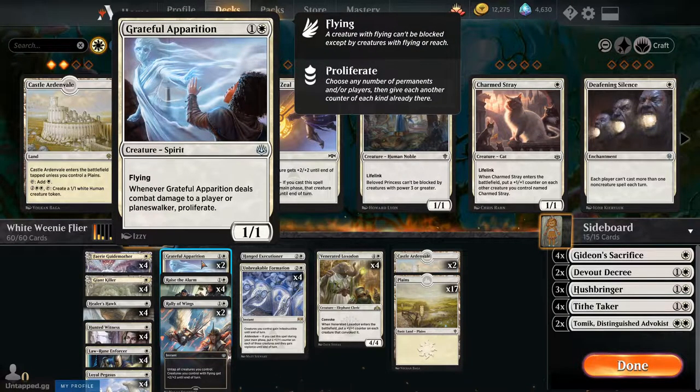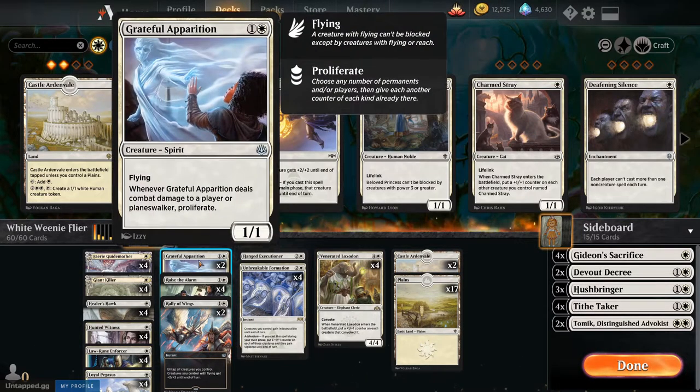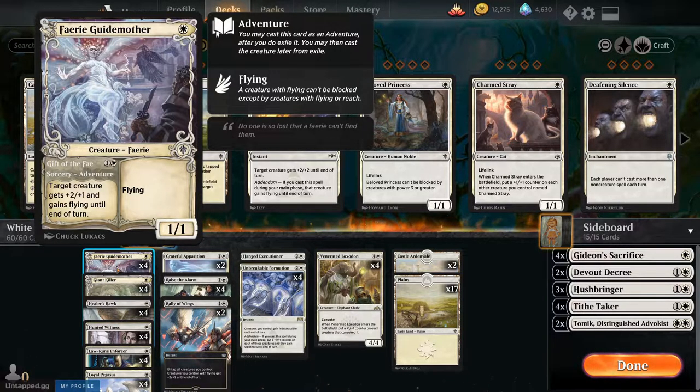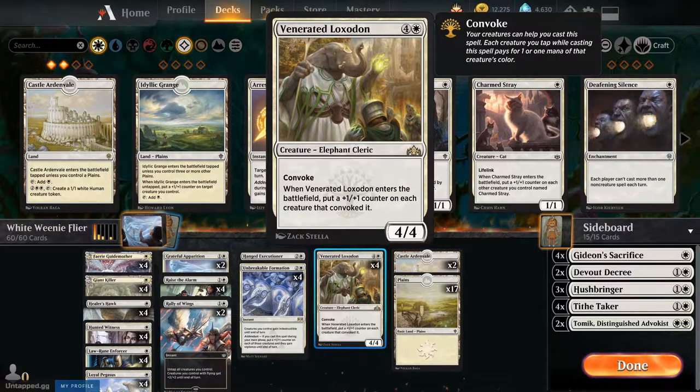Grateful Apparition — I like this guy and I might take him up to three and go one down on the Hanged Executioner. I love the ability for two CMC to have a 1/1 flyer. When they deal their evasive damage to a player or a Planeswalker, you get to proliferate. You might be thinking, what are we going to proliferate? We have four of our Venerated Loxodon in this deck. You can Convoke him for five CMC, or tap a creature even if it was cast that turn. He looks expensive in a weenie deck, but for a 4/4 plus giving +1/+1 counters to your creatures, he's awesome.